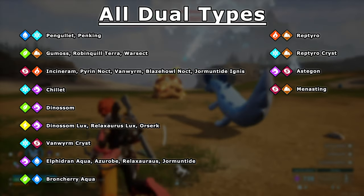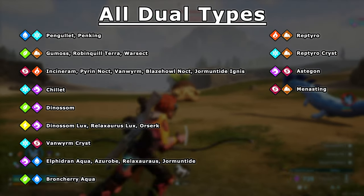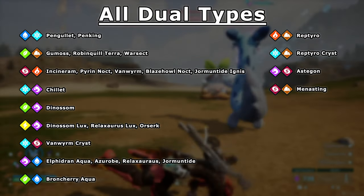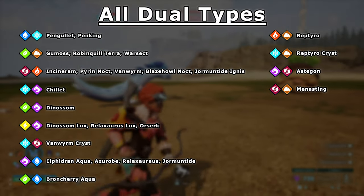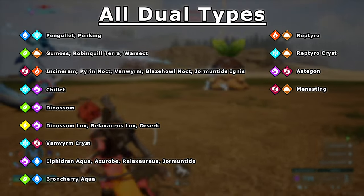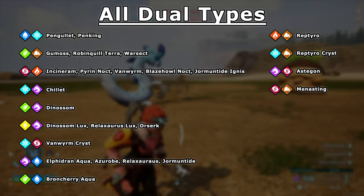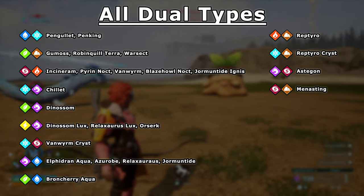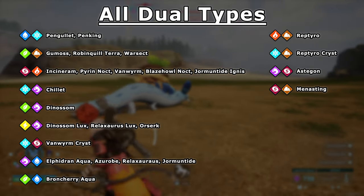Back to dual types. As of now, there are currently 13 different dual type combinations, with about 25 different dual type POWs. In theory, with 9 different POW types, there could be a total of 36 dual type combinations, so maybe we'll be seeing more in the future. However, despite all the different dual types, there are no moves that are more than one type. So when talking about how dual types work, I'll just focus on weaknesses and resistances.